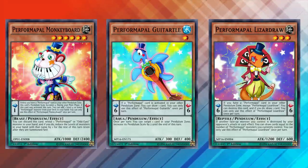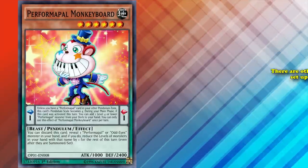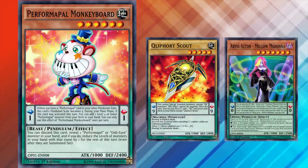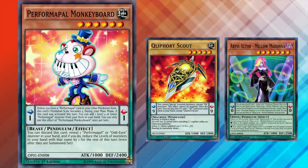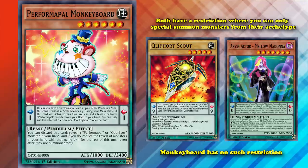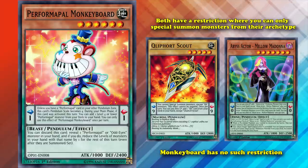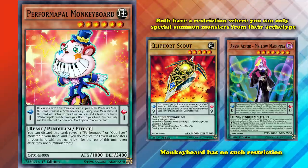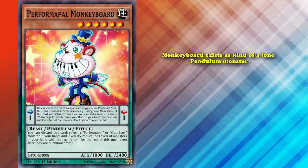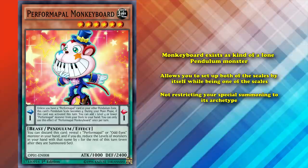Alternatively, Performapal guitaring Doll could be used to the same effect. Performapal Monkeyboard could be used to search out a pendulum scale in any deck, which is another distinction that matters. If we look at Cleffort the Rift or Abyss Actor Melo Madonna, these are pendulum monsters that can search out an opposite scale from their own archetype, but they both have a restriction where you can only special summon monsters from their archetype. Monkeyboard has no such restriction, and has a ton of search targets that also have no such restrictions, so it can be played with pretty much any deck.